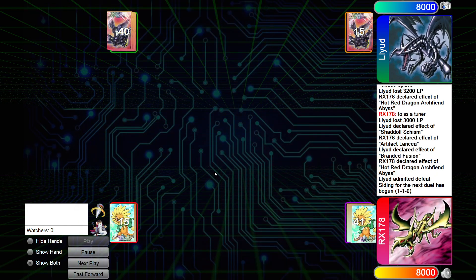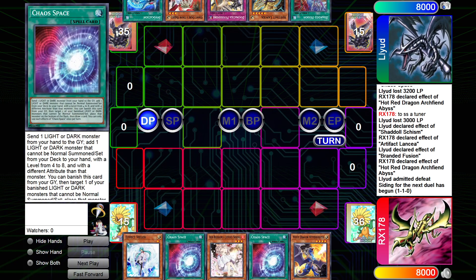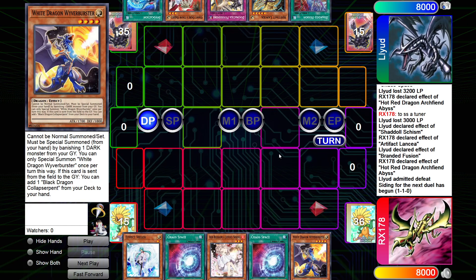I'm going second in Game 3. Opening hand for me: Veiler, Chaos Base, Ash, Chaos Base, White. Not a great opening hand, to be honest — two hand traps. But like these kind of clash with that. Lancia is really hard to Jerole.